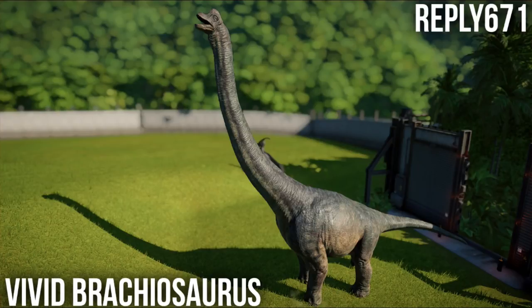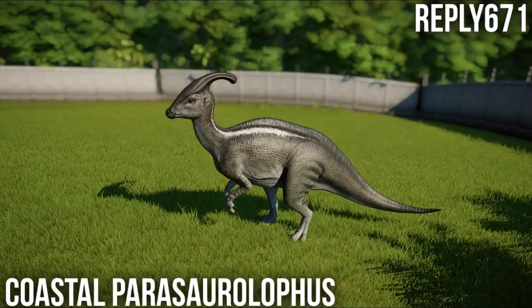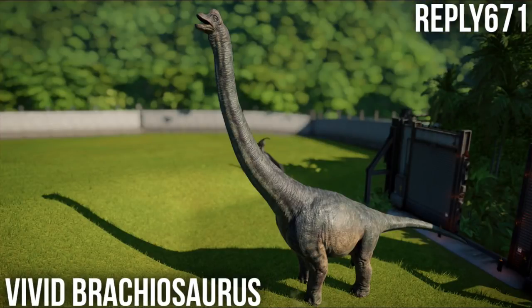As much as I dislike the Parasaurolophus, I'd be tempted to do Tucano. It's worth noting that so far the best skin of each pack - the Jungle Ceratosaurus, the Jungle Dilophosaurus, and the Vivid Brachiosaurus - are all the Jurassic difficulty ones. So there'll be no going on easy and knocking out a quick five-star park; I'm going to have to five-star on Jurassic difficulty for all of them.